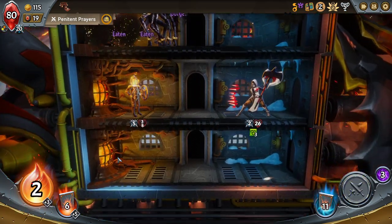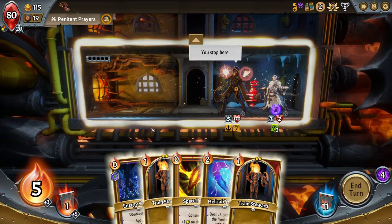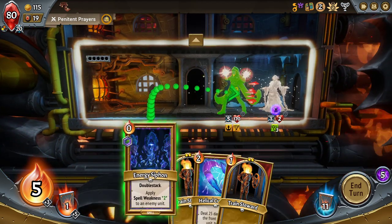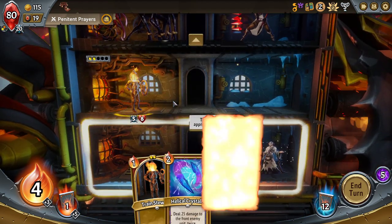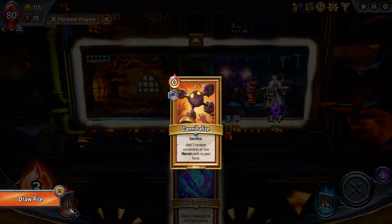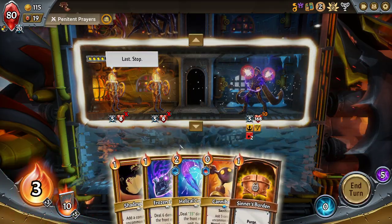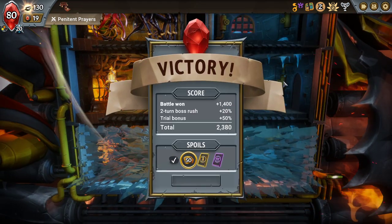Double extra energy again. Oh my god — Energy Siphon and then Helical Crystals? Because if I draw the other Spell Weakness before another Helical Crystals, I already have Lethal. There we go. 105 damage two times there is pretty good.